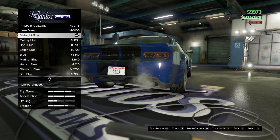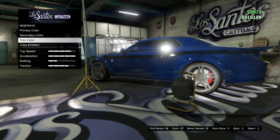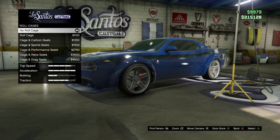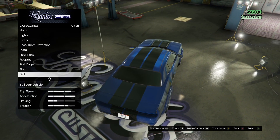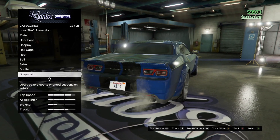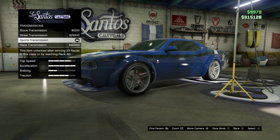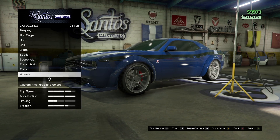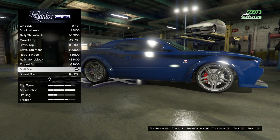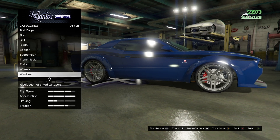Secondary color: metallic dark blue as well. Trim color: choose whatever — I chose graphite. Roll cage: no roll cage. Roof: stock. Skirts: primary color skirt. Spoiler: drag spoiler. Suspension: lowered suspension. Transmission: choose whatever. Turbo tuning. Wheels type: track. Split star wheel color: stone silver. Windows: limo.